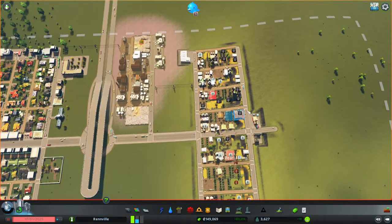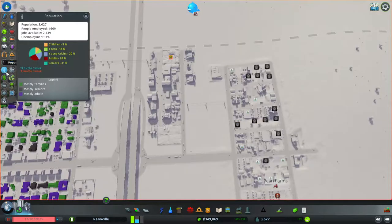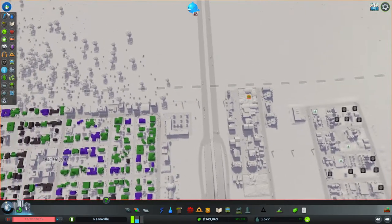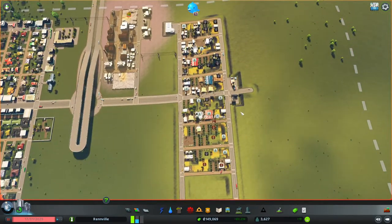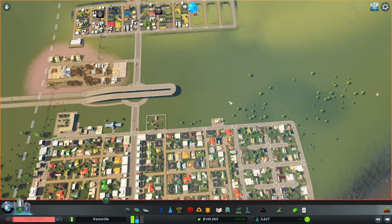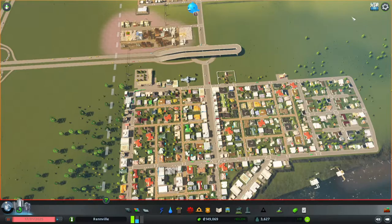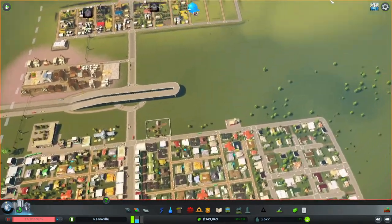I've got a whole bunch of empty farms because I don't have enough population to support my industries. If we go to the population tab, I've only got 3% unemployment, and we need different types of workers — skilled and unskilled. Don't worry about that; the farms will get rebuilt later once we build a bit more of our city. I've left the game on pause so we can play around with the landscaping tools.